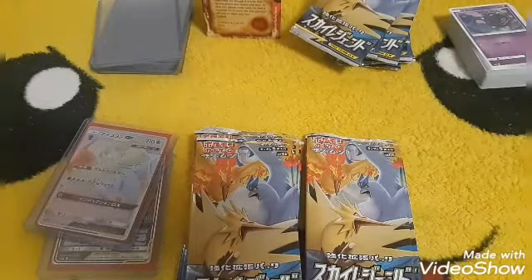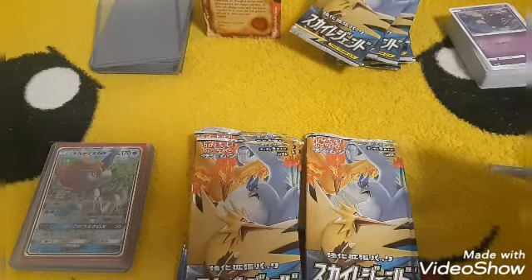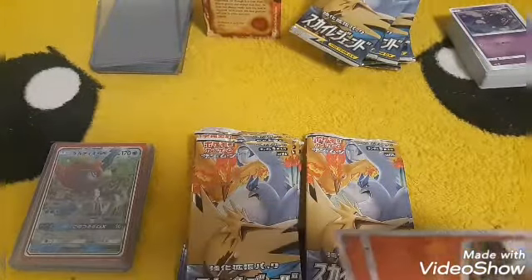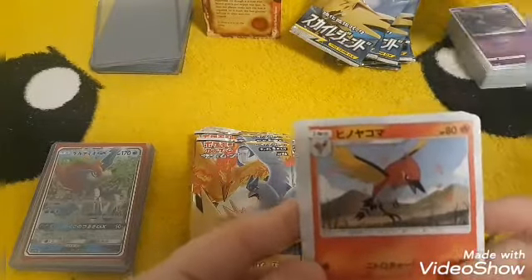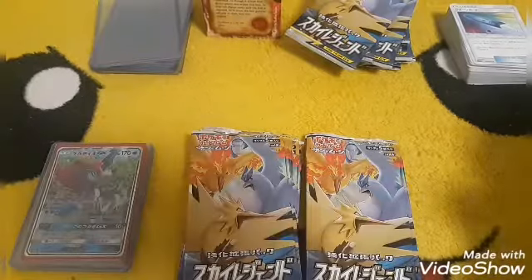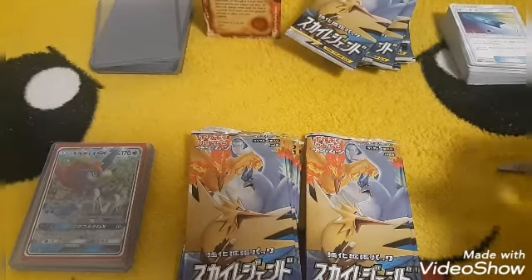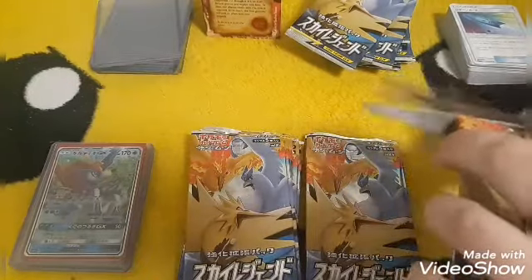So far we've gotten five holos and three GX cards, two of those being secret rares — this box can't get any better. The only thing that would make it better would be pulling the other Moltres/Articuno/Zapdos card, the Jessie and James full art, or the Pokemaniac full art — those are the cards I most want. Weezing with James in the background, Fletchinder, Dwebble, Lickitung, and a U-Turn Board. We're probably about halfway through this booster box.